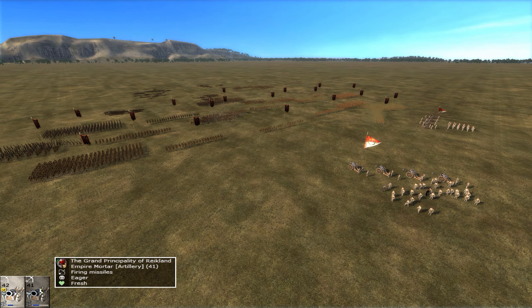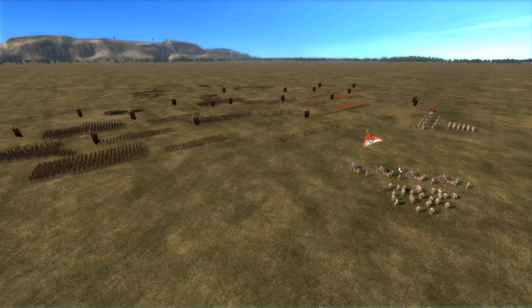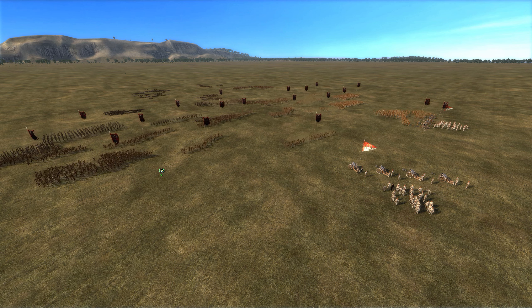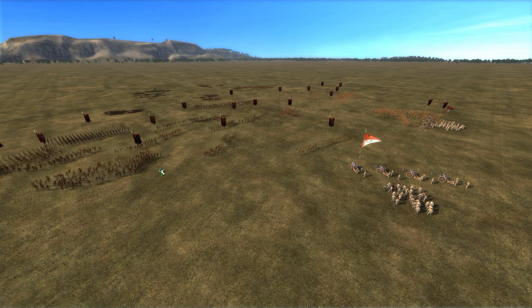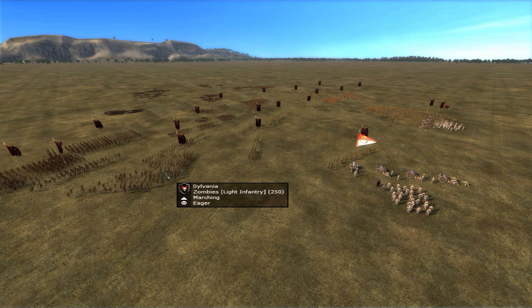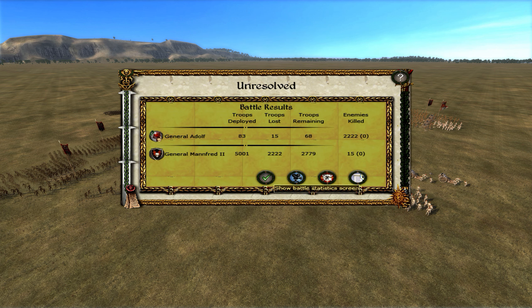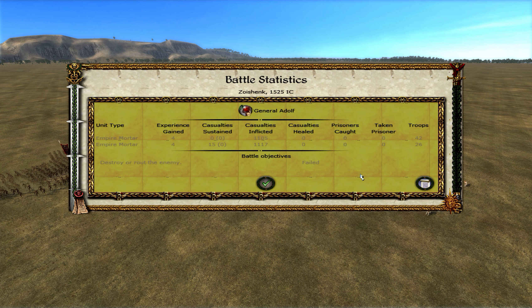Considering that they still have about one third ammunition left, maybe a bit more. And now that the Zombies have reached them, they won't be able to fire anymore. Let's end the test and see how many kills they got. Very impressive — ammo left and 1100 kills for the Empire Mortars. So when you need to kill a lot of Zombies, the Mortar is a great, great weapon. Strength and honor.